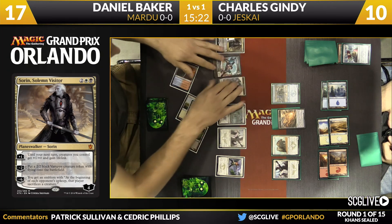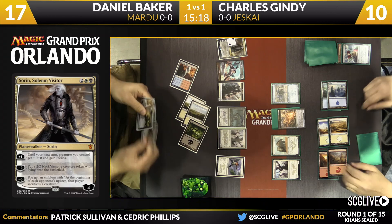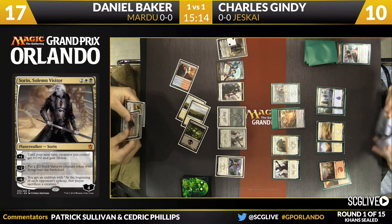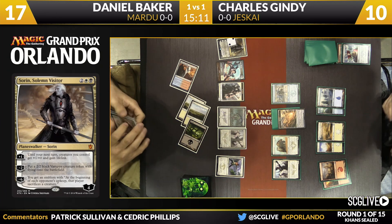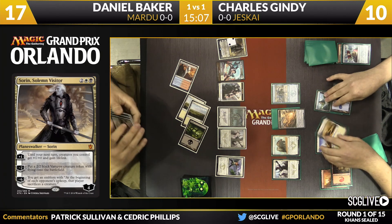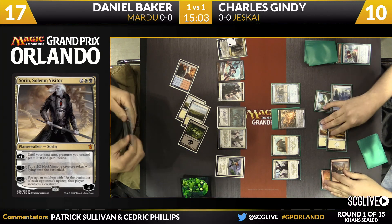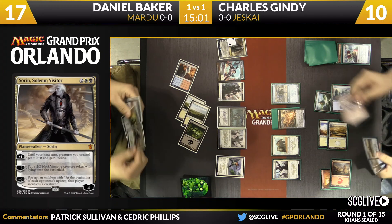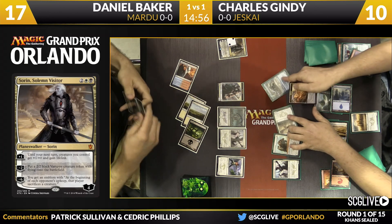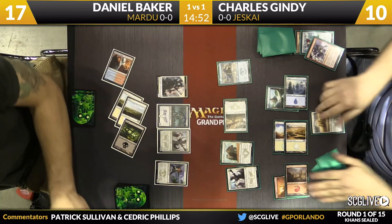Daniel is probably likely to lose some of his board if Gindy has tricks. How highly does he value Sorin? That's the question. This is a Bring Low that is going to reveal Watcher of the Roost — the card he's revealing is the Dazzling Rampart, so that one bites the dust. Good turn. The easier path for Gindy is taking out Sorin in the air rather than slogging through the ground.